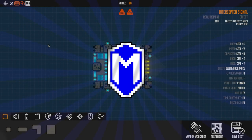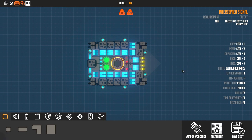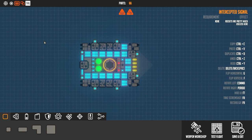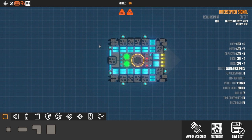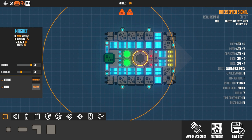Hello everybody, McGregor here, and in this Nimbatus tutorial I'm going to show you how to get those bio barrels safely. I'm going to do it without using a factory. Normally I spawn little drones to pick up my bio barrels, but if you don't want to use a factory, this is one method of doing it. The main thing you need to pick up bio barrels is some sort of magnet.